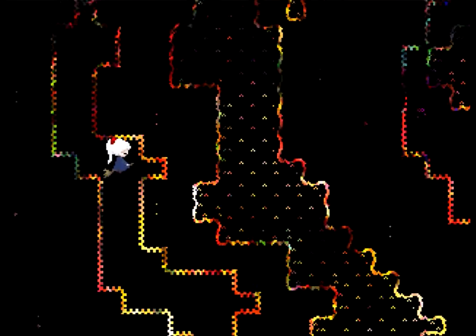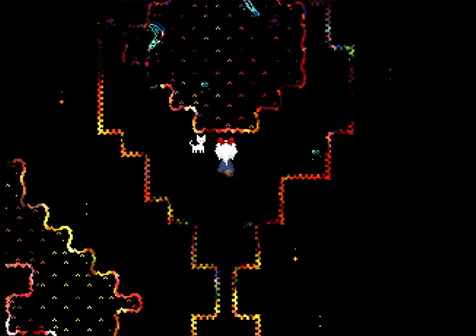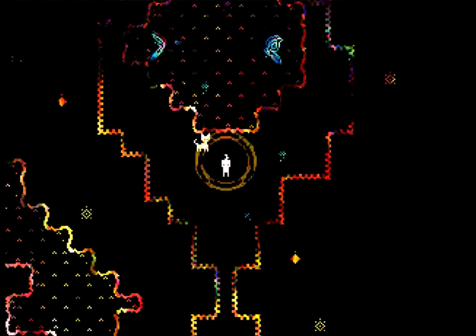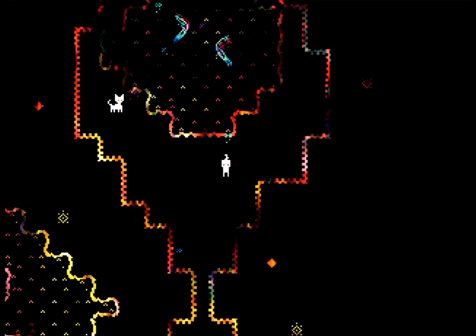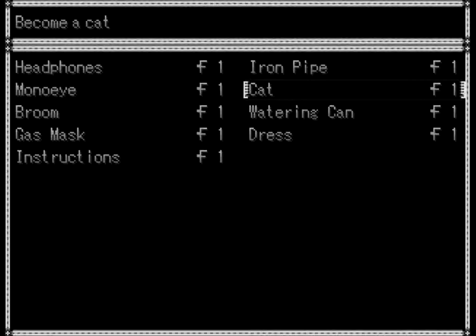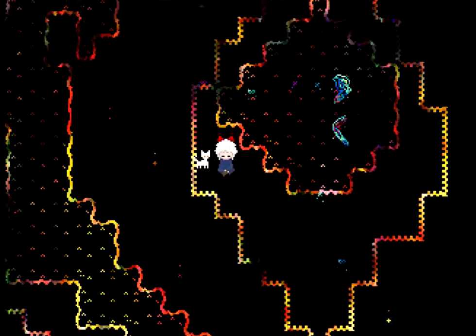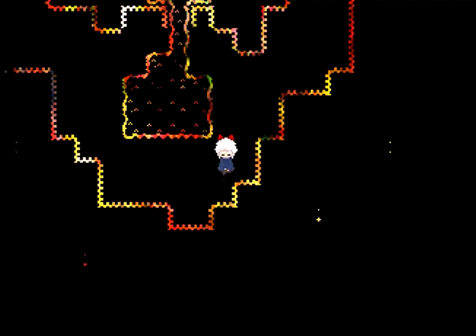I wanted to revisit the cliffside because the witch - I assume would be the effect that works there, if my assumption of what it does is correct. Oh, here's new stuff. I can be a cat! You turn into a cat - it's not just like cat ears. That's lovely. These neon guys - I can't interact with them because they're on the water. Oh well.